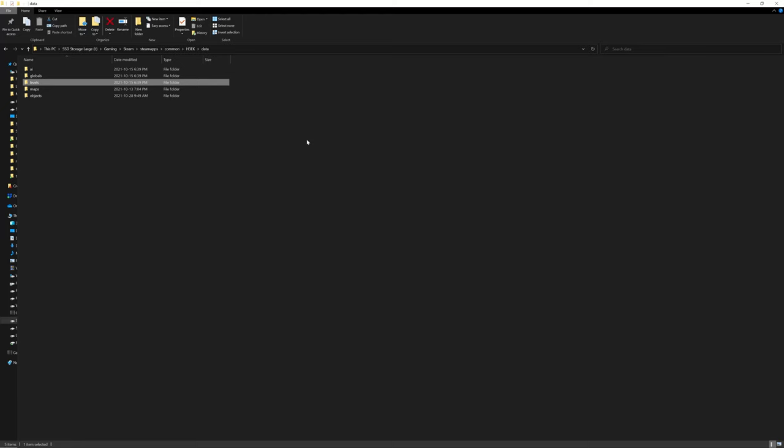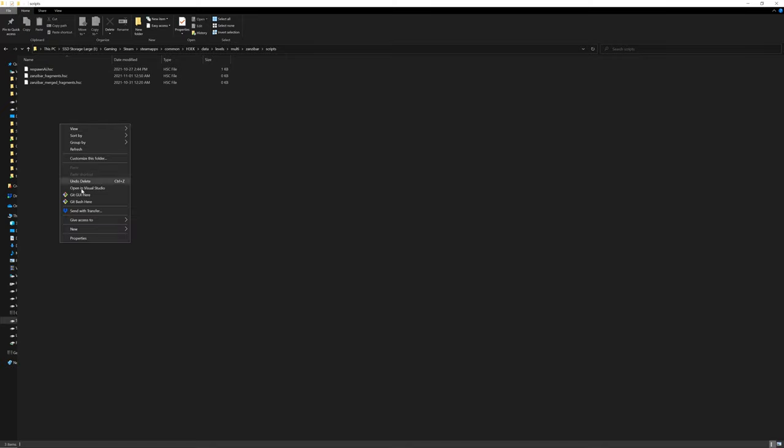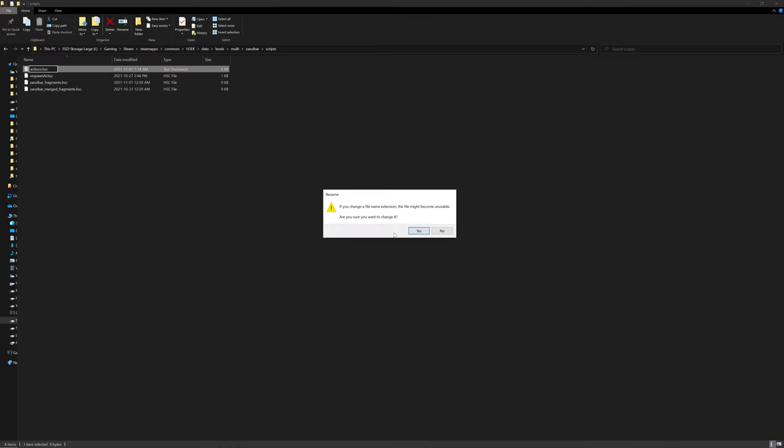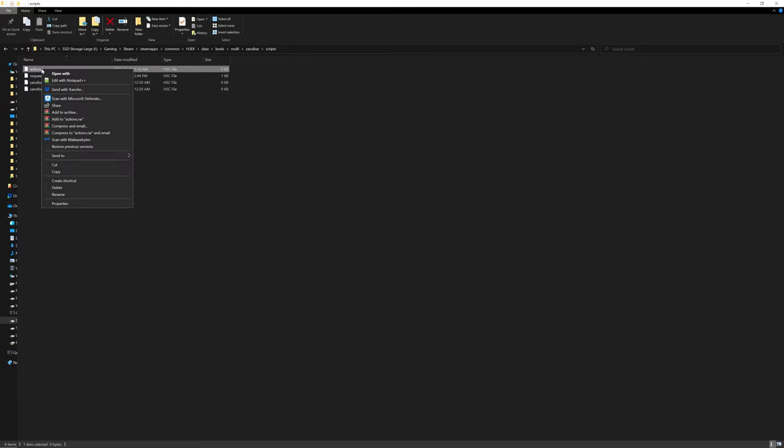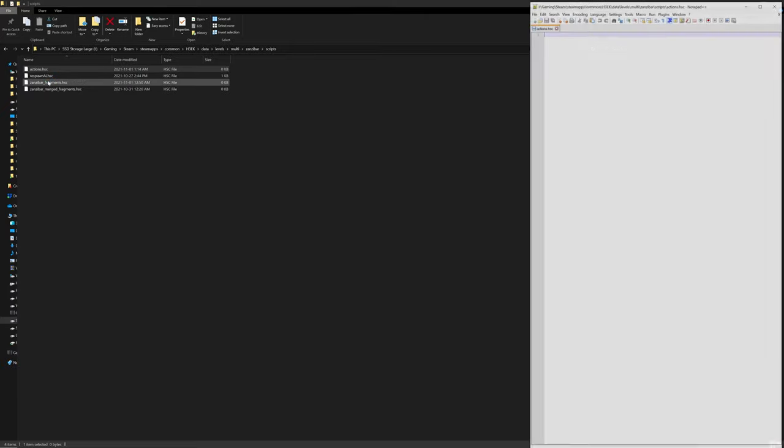Now navigate to your data folder, go to levels multi zanzibar scripts, and create a new script by right-clicking and going to new text document. Let's call this actions — remember to remove the .txt and change it to .hsc. You'll get a pop-up, just click yes. Then right-click actions.hsc and edit with Notepad++.